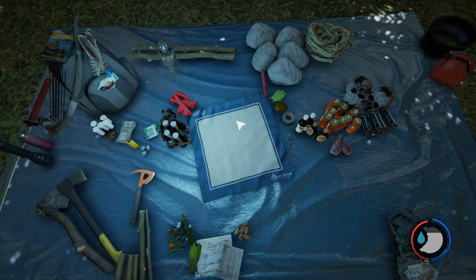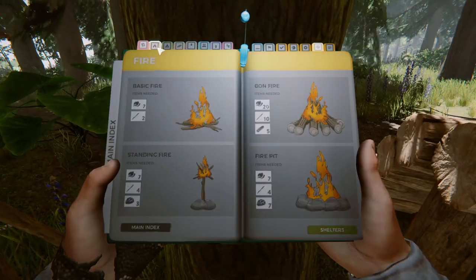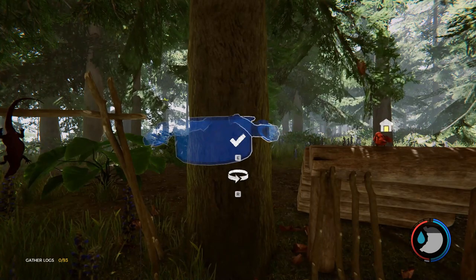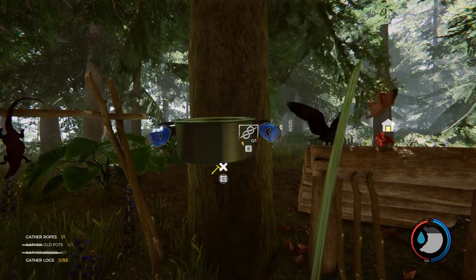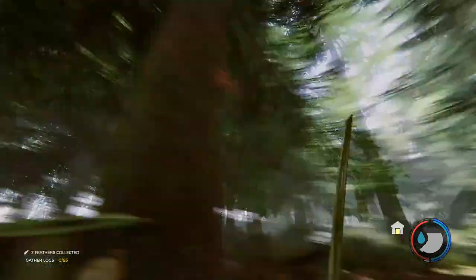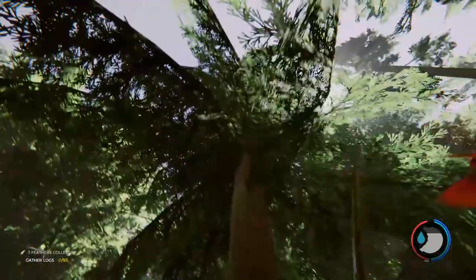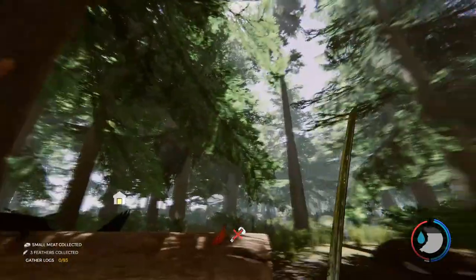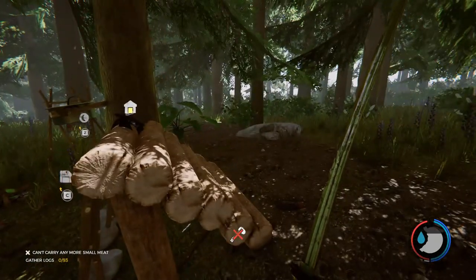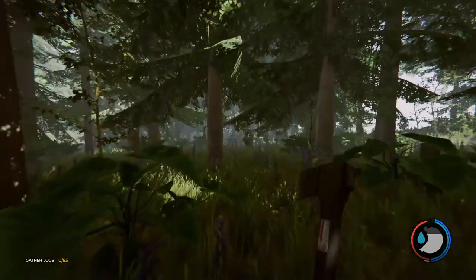Okay, so now I can make a tree sap collector. There we go. Feathers! I really need to repair this before it completely gets destroyed. So we'll leave that to start collecting sap and I will then start cutting down some trees for the lodge.